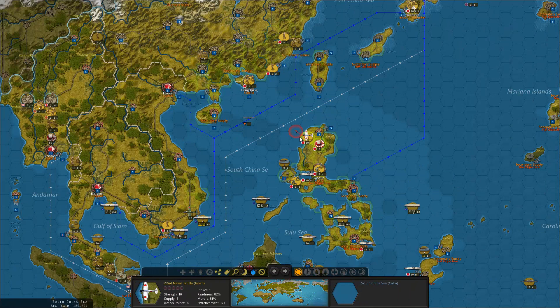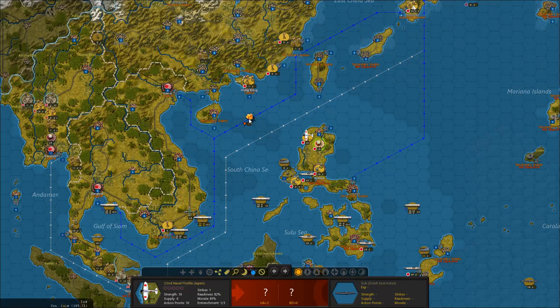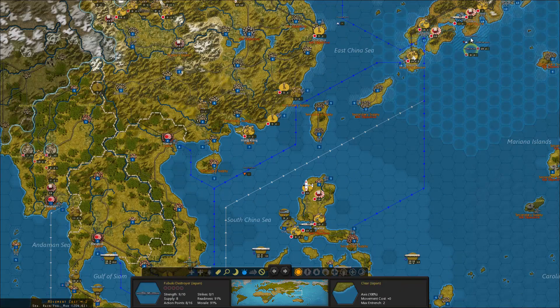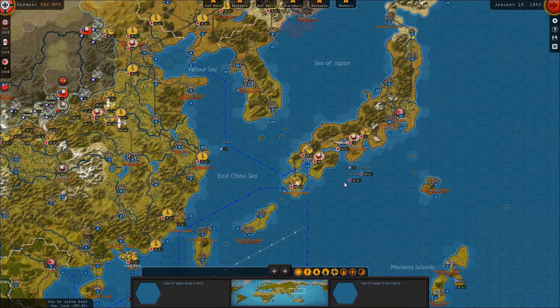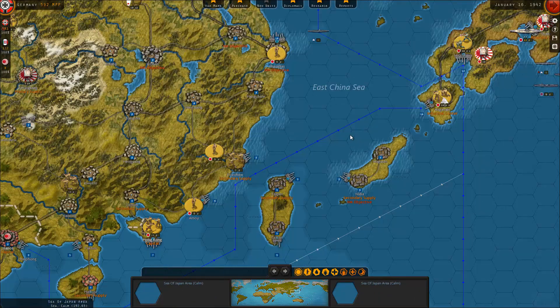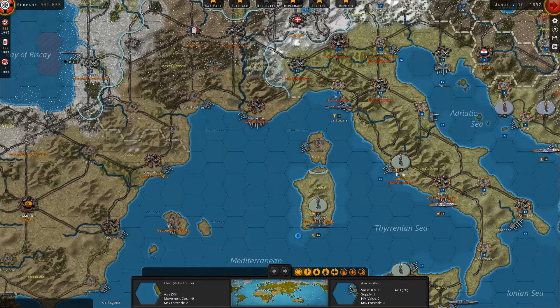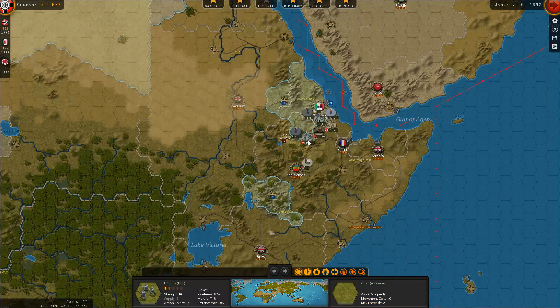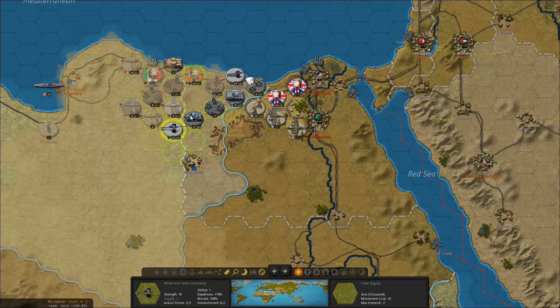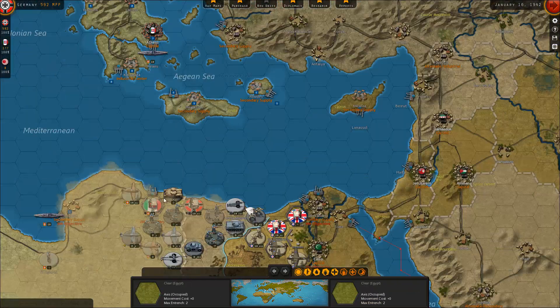I don't need to attack besides that. This naval flotilla can actually bomb the submarine, so that's quite good. We're trying to take care of these guys up here, but we need more destroyers and we simply don't have the MPP to deal with it. Everything around here — can't really attack these guys, so just leave them. I'm pretty sure we've done everything we can in Africa as well, so that's all been taken care of.